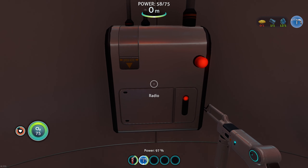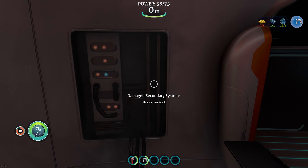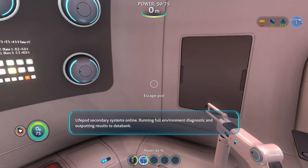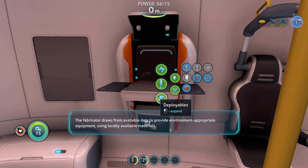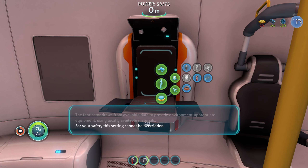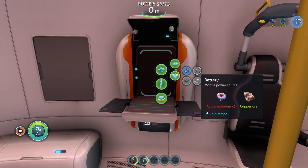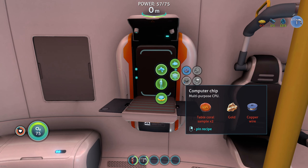So this is the furthest I've gotten in the game. Can I repair this? Nice. Running full environment diagnostic. Got some flippers. The fabricator draws from available data to provide environment-appropriate equipment using locally available materials. For your safety, this setting cannot be overridden. Copper wire. I know where some acid mushrooms are — they're down there.